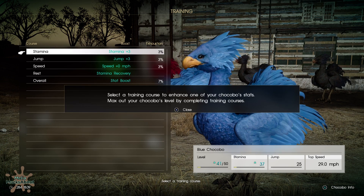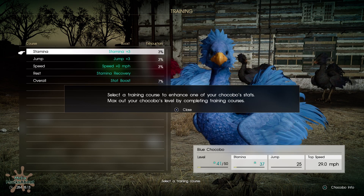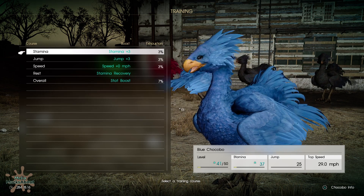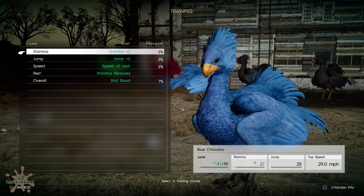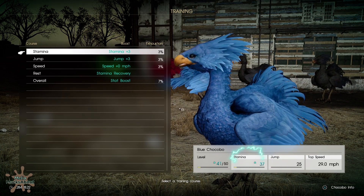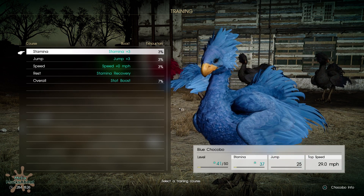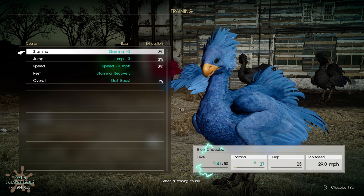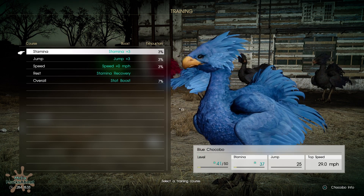Select a training course to enhance one of your chocobo's stats and max out your chocobo's level by completing training courses. Chocobos are a lot like weapons — if you look down at the lower right, you can see that they actually have requirements: stamina, jump, and top speed, in order to level. You have basically 10 levels to fill the level bar and meet those requirements if you want the chocobo to evolve.